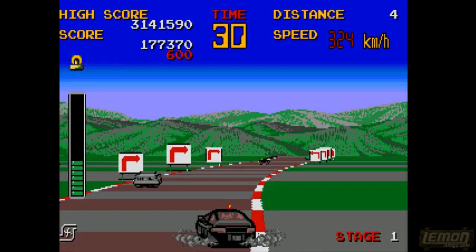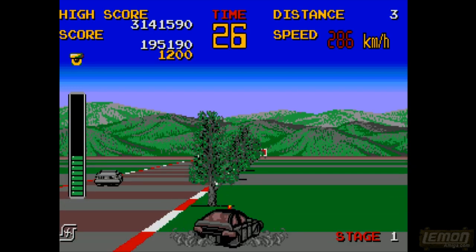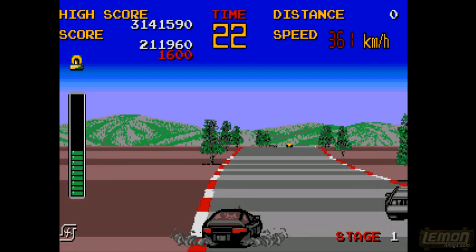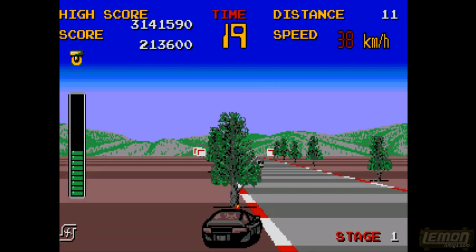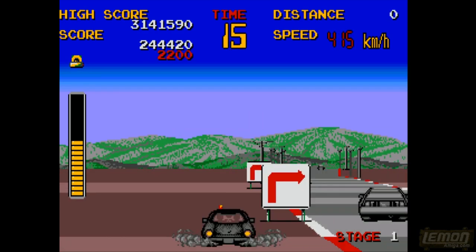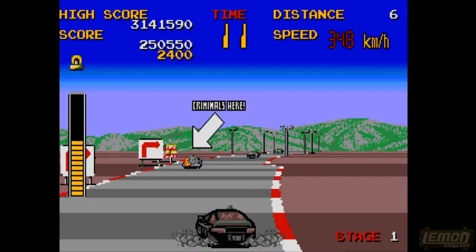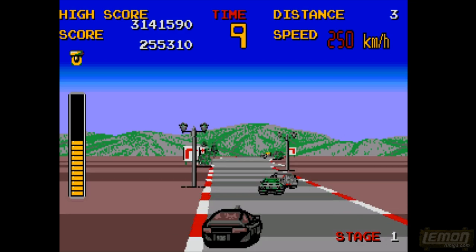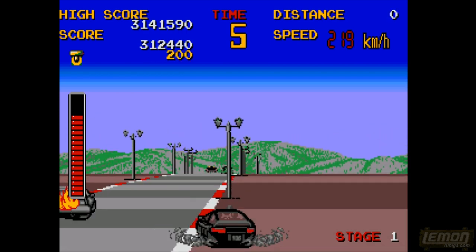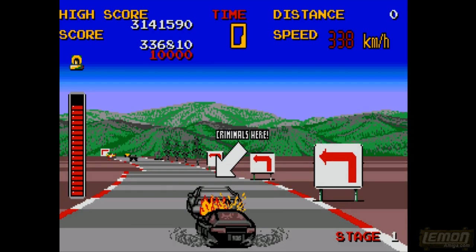You can gain extra score by bumping into vehicles, but concentrating on the bad guy is the most important thing. In the bottom left corner we only have one turbo remaining of the three given, so it's best to save the turbos till the end — as long as you can find a straight piece of road where one slip doesn't send you careering off into the trees. This is mostly the average game experience people have when they try to play Chase HQ on their Amiga, and that's why it got very mixed reviews. We have only seconds remaining and it won't be long before game over, because we simply don't have enough time to reach that criminal.